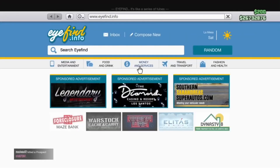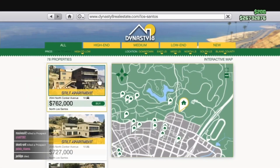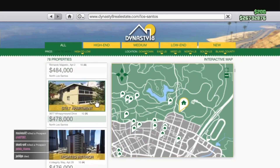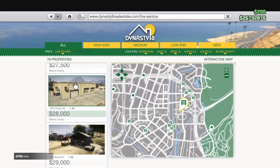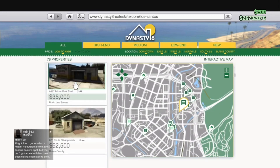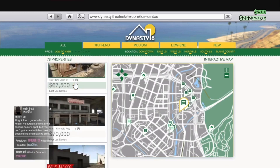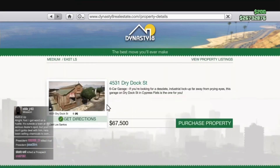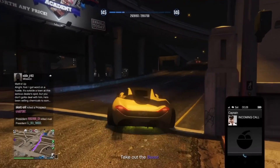Then pull out your phone again, go to the web browser again, money and services. Then go to Dynasty 8, view property. When you guys are here again, go to low to high again, then buy the apartment that says 4531. I found the apartment — the 4431. You don't got to buy this one, you just put get directions. After that, get out of the screen and just follow the waypoint.